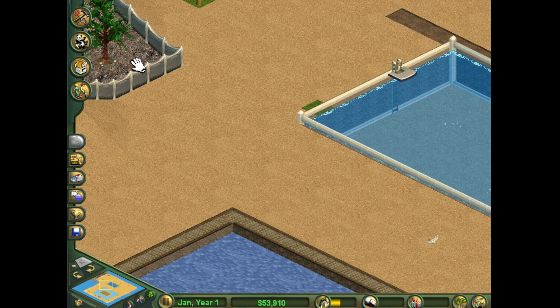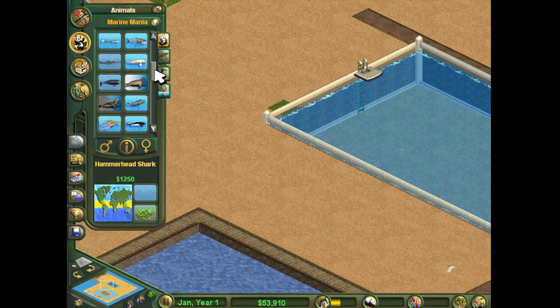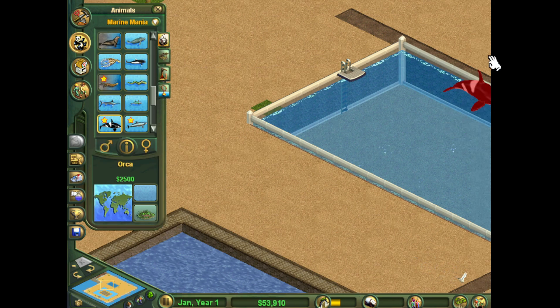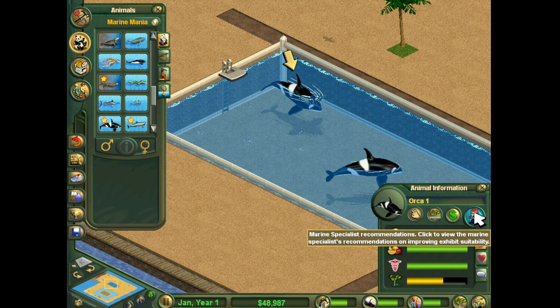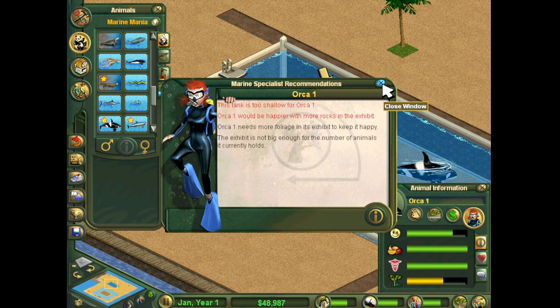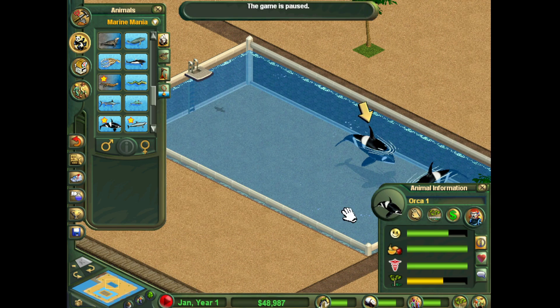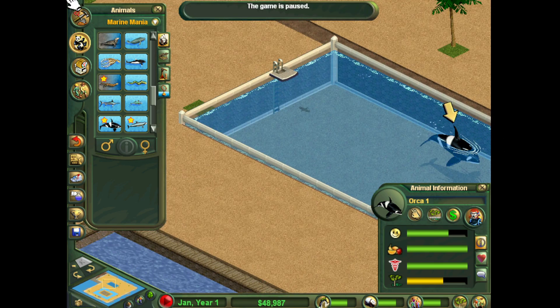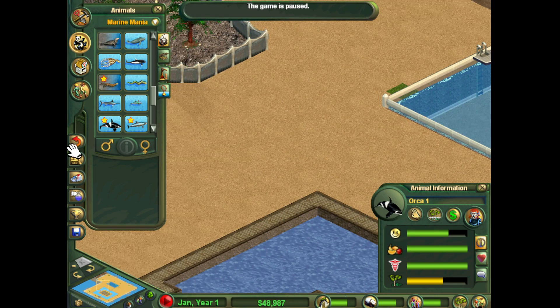How we're going to do this is we're going to have the grandstands over here for them to watch. Orcas are going to have a star next to there. Now the tank is too shallow — the exhibit's not big enough to hold the animals. We're going to pause it so that it doesn't get too sad.